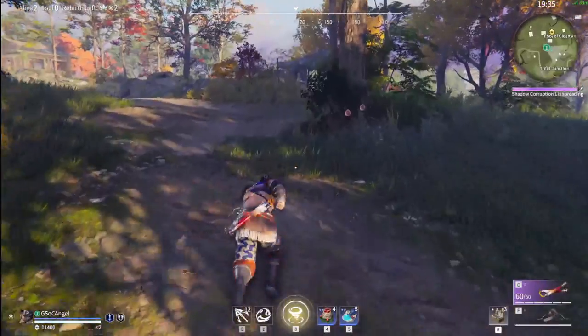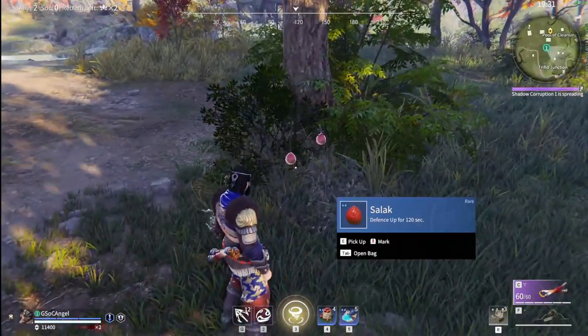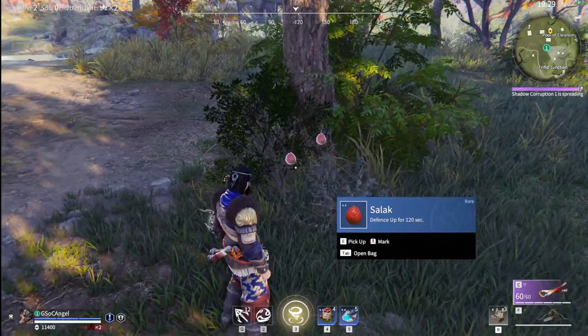Tip number five: food buffs. There are four. The red salic will buff your defense, the yellow pears will buff your offense, the dandelions will silence your footsteps, and the fireflies will give some ultimate charge.